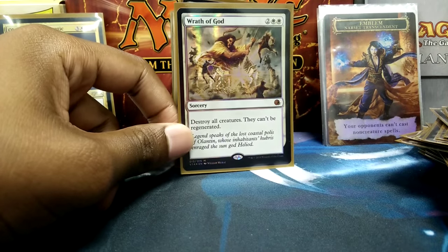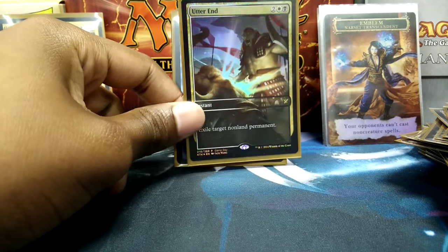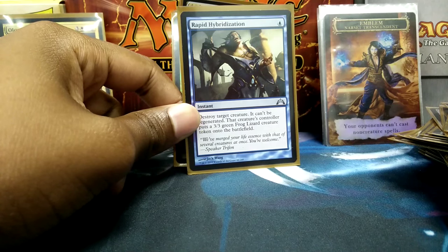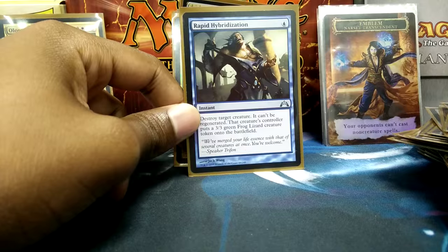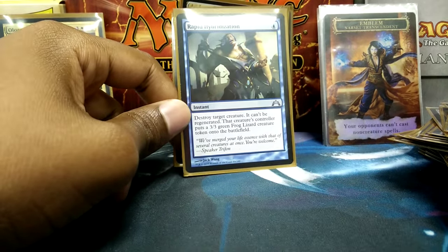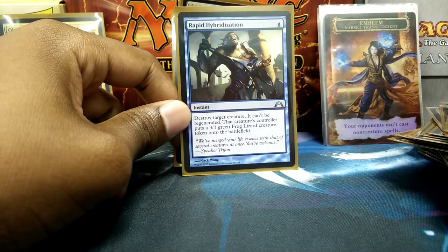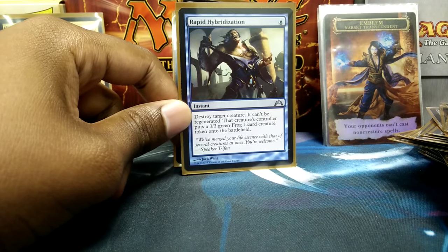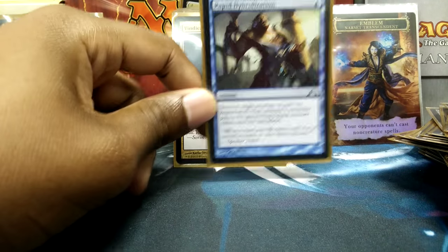Wrath of God, because Wrath of God. Utter End, because you've got to exile something. Rapid Hybridization — I don't like big creatures, so I replace them. If you're running blue, there's no point not running Rapid Hybridization and Pongify. If an opponent has some big creature with no protection, it's funny that they now have a 3/3 Frog-Lizard or 3/3 Ape replacing whatever they had — it only costs one blue mana at instant speed, which is one of the best removal spells I can think of.